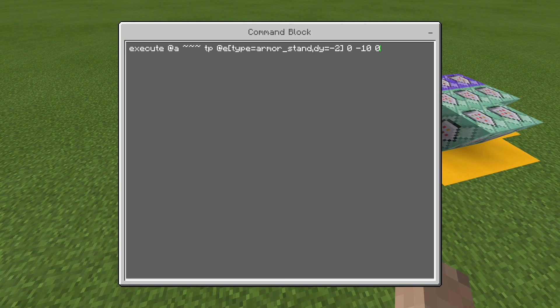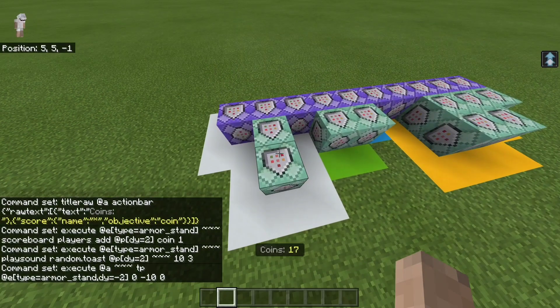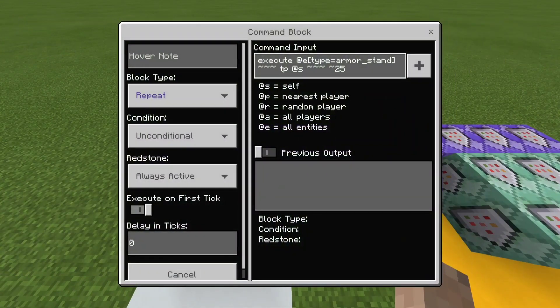Then this command — execute at A, TP at E type equals armor stand, DY equals negative two, zero, ten, zero — is teleporting all armor stands that are two below you to the void. And this next one is executing every armor stand to TP to themselves and rotate 25 degrees.